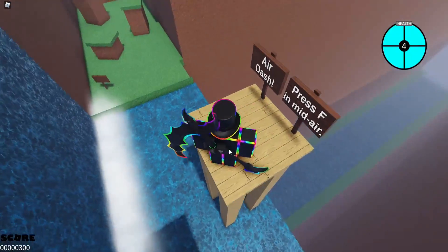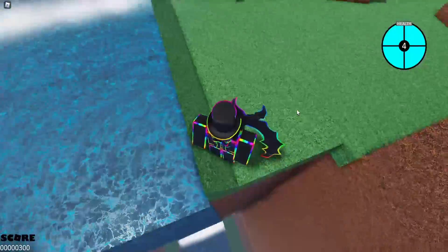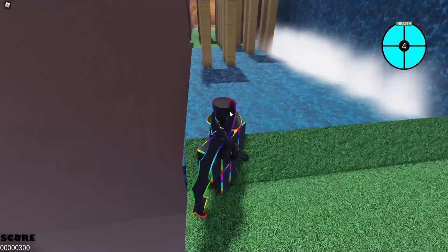Air dash — press F in midair. That's actually really cool right there. This waterfall thing he's got here. That's pretty cool.